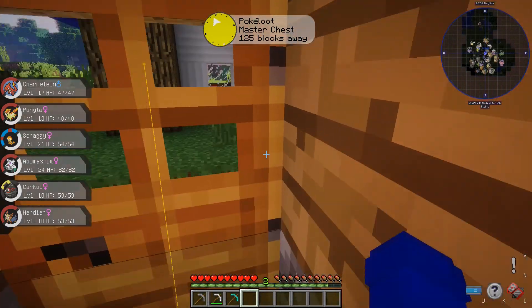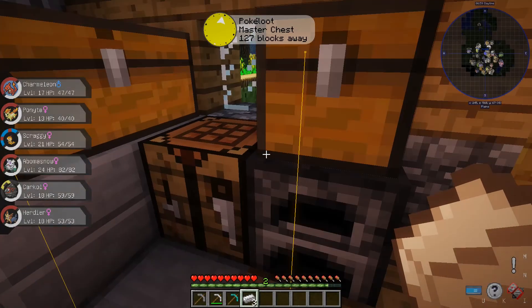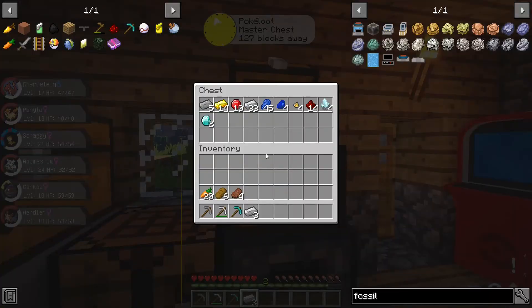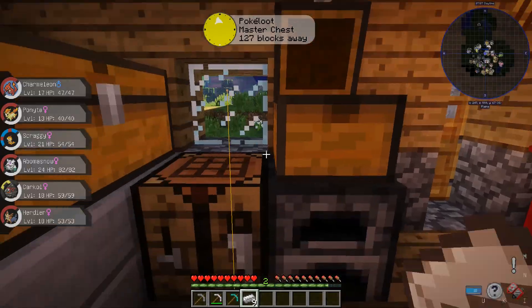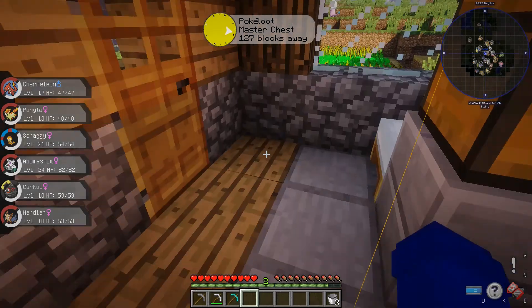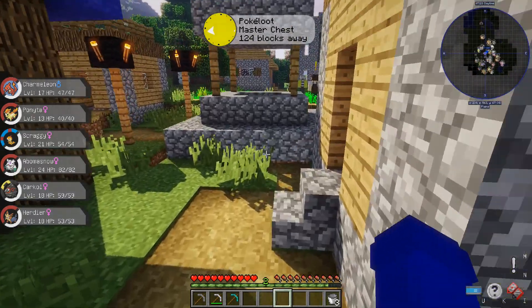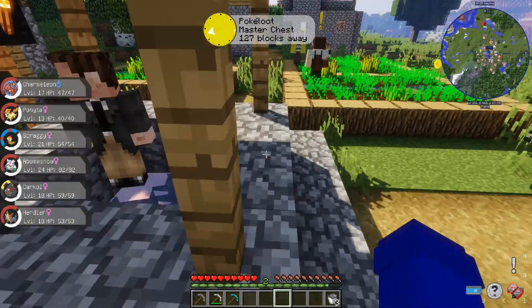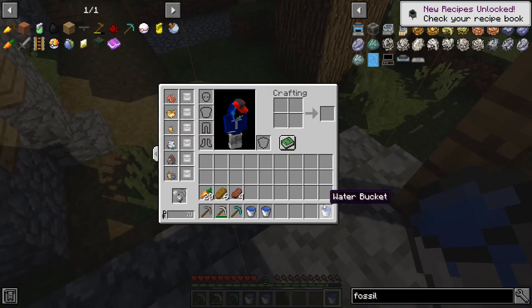I also realized I need to make a bucket — actually I need three buckets, yeah, so that's nine iron. There we go, three buckets. The reason I need three buckets of water is because I need obsidian, and also for an infinite water source, which is right next to my house.